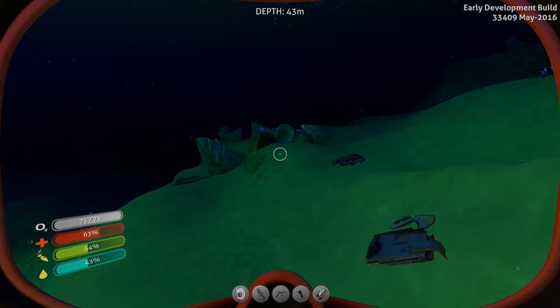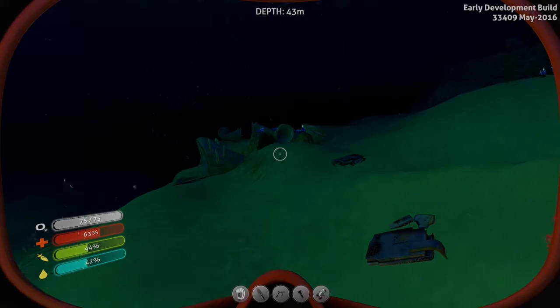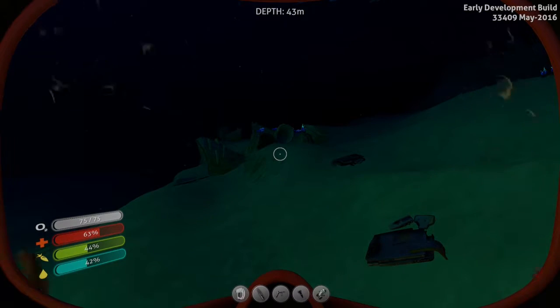I figured it'd be kind of cool to just hop in and build a base. I do have the no oxygen on, so it makes it easier. I also do have the no cost on, but that is because I lost my save file when I did that reinstall. I had a whole bunch of stuff that I had gathered — like four containers full of titanium and a whole bunch of stuff.